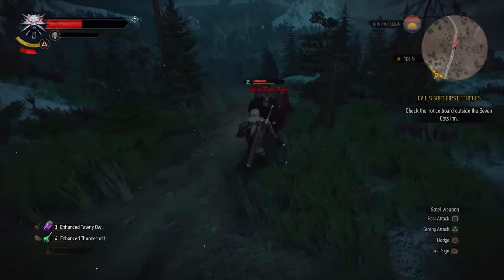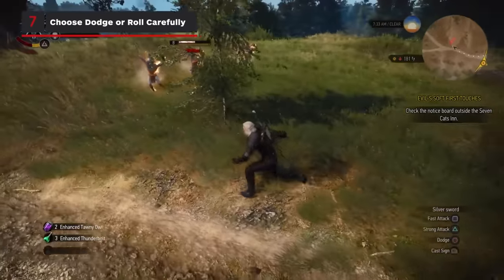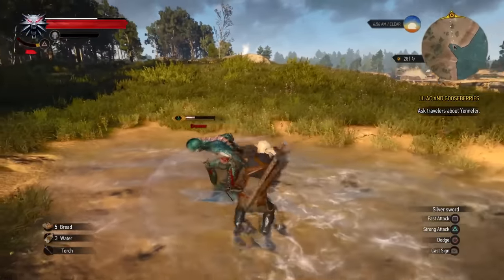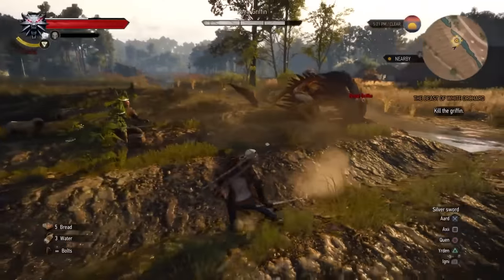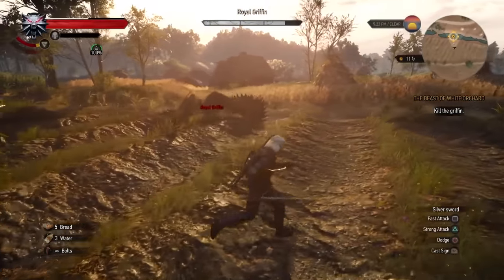Rolling covers a vast distance in The Witcher 3 and can get you out of danger quickly, but time your dodge right and invulnerability frames will allow Geralt to pass through enemy attacks without taking damage, keeping the distance close for a counterattack. Roll when you need to clear some space or cast some defensive signs, but stick with dodge to help keep up the melee pressure.